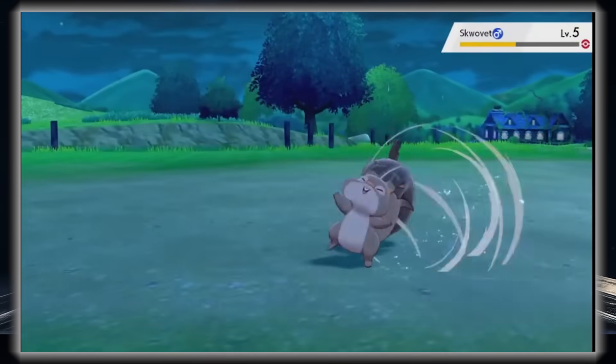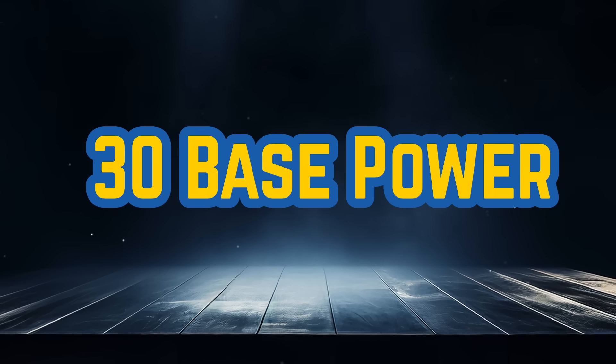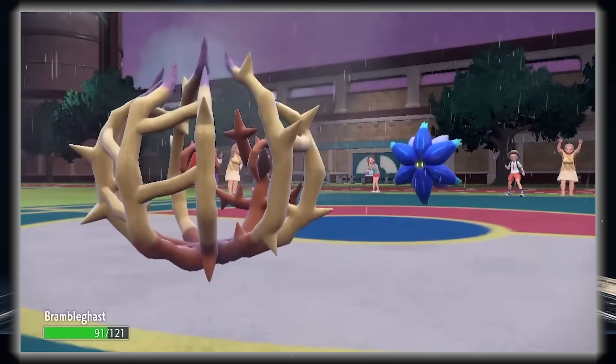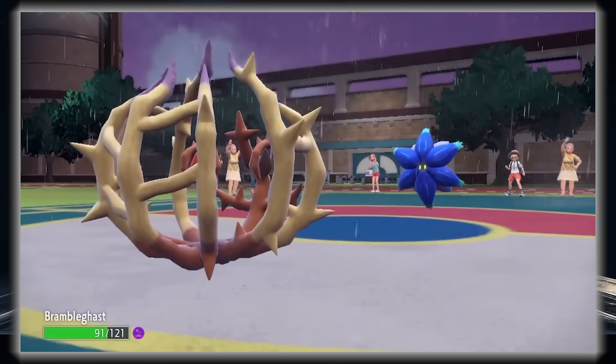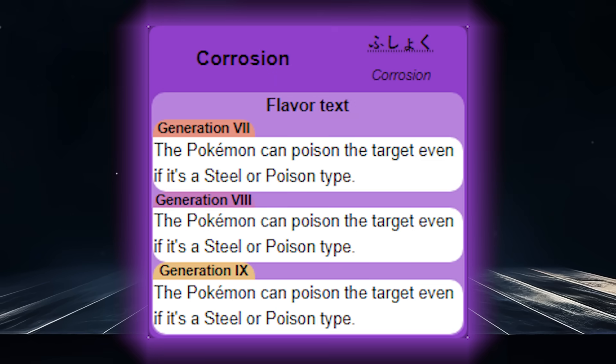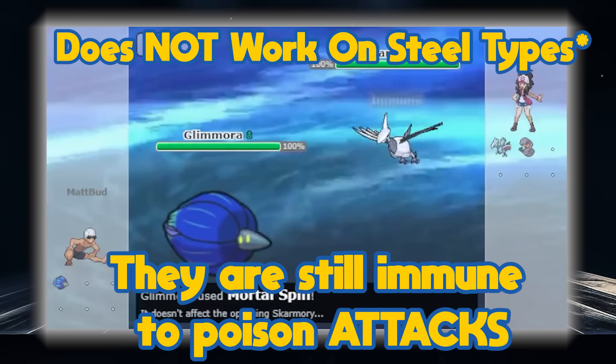30 base power is a little weaker of a move class, but we had a really great move recently introduced in Glimmora's Mortal Spin. It poisons opposing Pokémon while doing damage and removing entry hazards — one of the best support attacks, especially considering Glimmora has Corrosion, meaning you can poison anything with it.